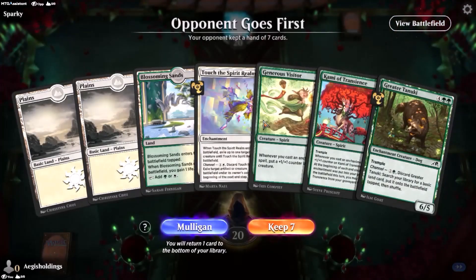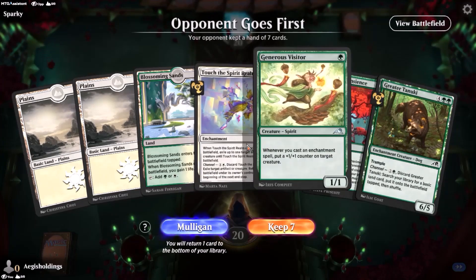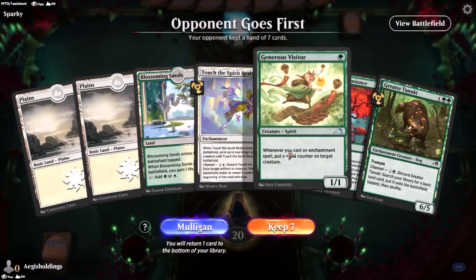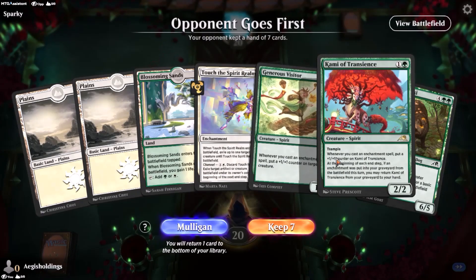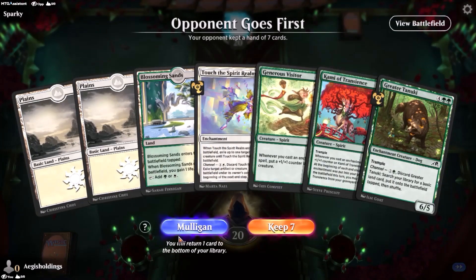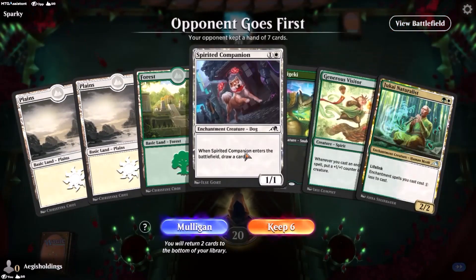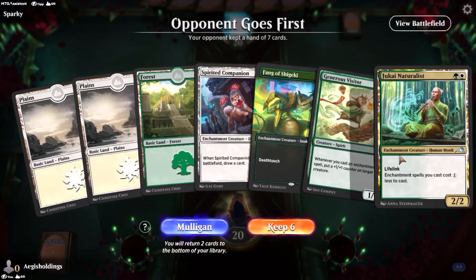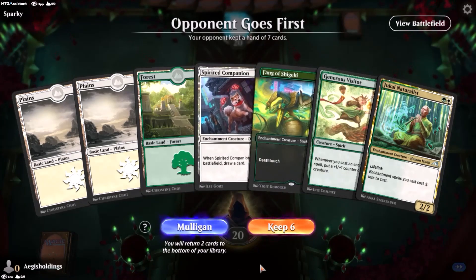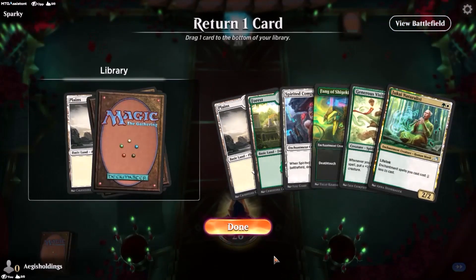I'm going to put this through a quick bot match so you can see the synergies roll out. This is not an ideal opening hand — not having an untapped green, and having Generous Visitor, is less than ideal. Kami of Transience is also not a bad two-drop for this deck by any means, but not really what we're looking for behind Generous Visitor. So I'm going to mulligan this to see if we do a little bit better — and we definitely did. Generous Visitor into Jukai Naturalist, followed up with Shigeki and Spirited Companion, is quite good here. I think we throw back a Plains and see how this plays out.